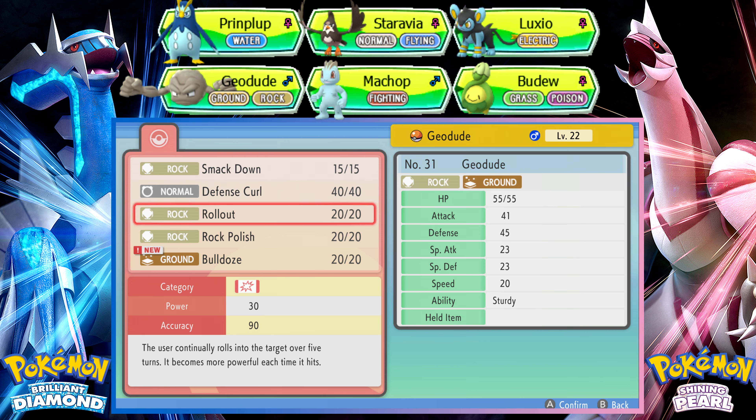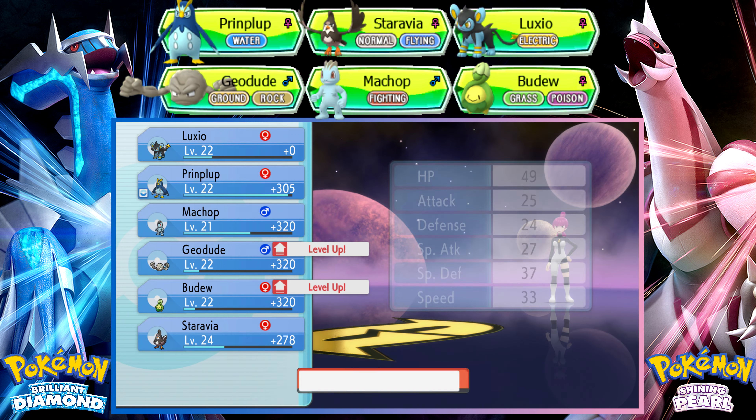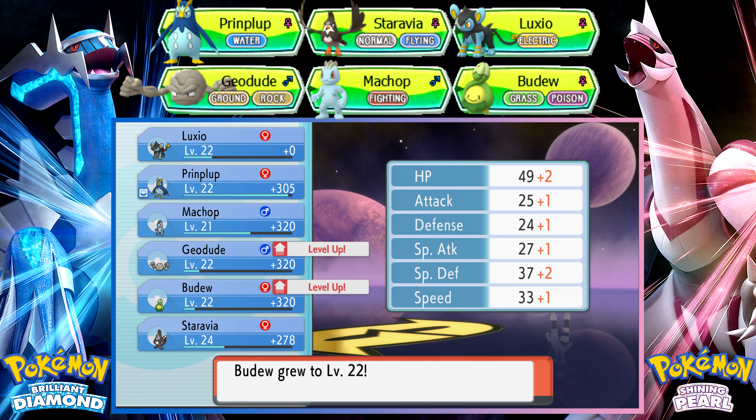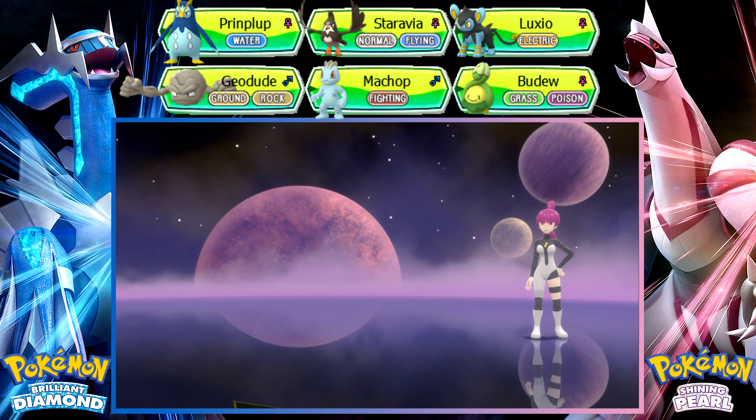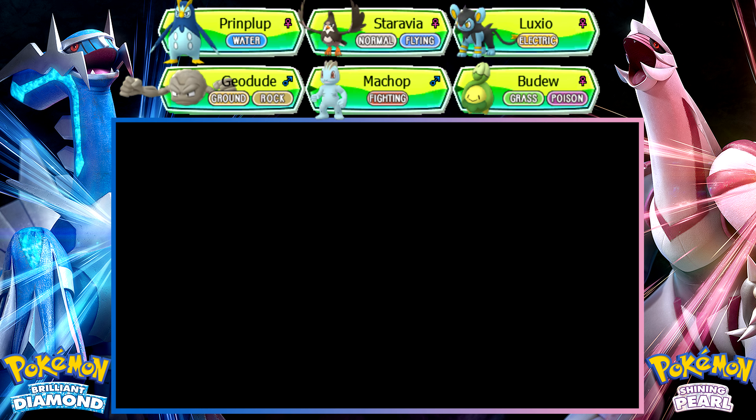Geodude — god damn it. That is such an annoying ability. Aftermath — I completely forgot about that.